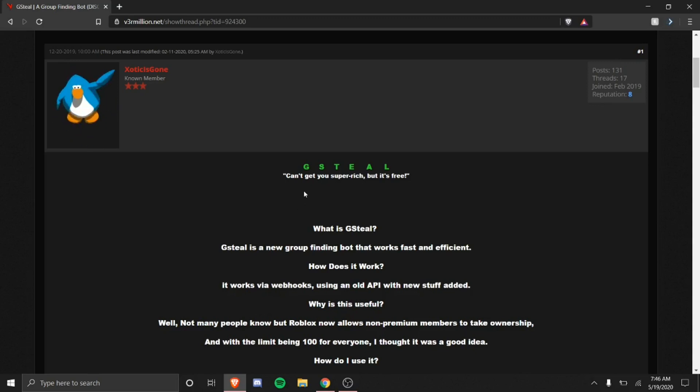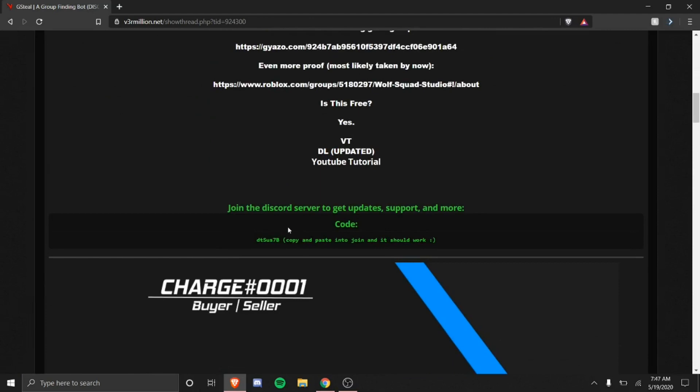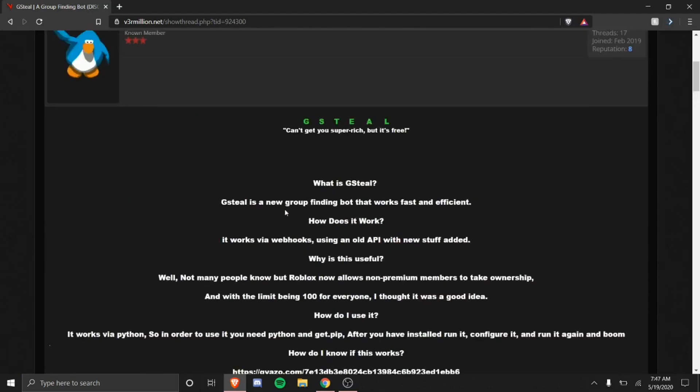You can use this bot for trying to get Robux, but it might take a while to get even one Robux. You can also use it to find free open groups with no owner so you can edit and make them your own. Shoutout to the creator, his name is Exotic Is Gone, and he made this bot. Here's his Discord.